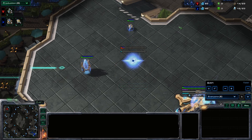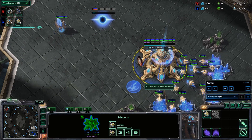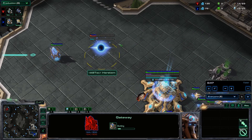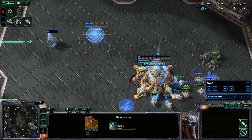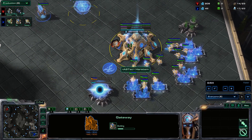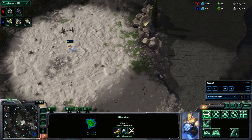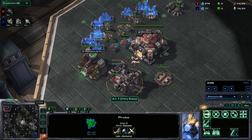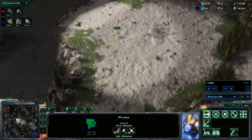This way, in case the reaper goes in, your gateway will be able to rally the adept towards the reaper rather quickly. We open with a 16 gateway, 17 assimilator, and we scout after our gateway. Make sure there's no early game shenanigans from the Terran — no two gas, no proxy barracks, or any of that kind of stuff — so that we can continue as usual.